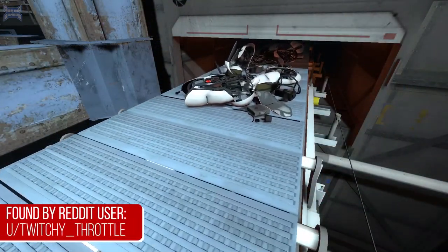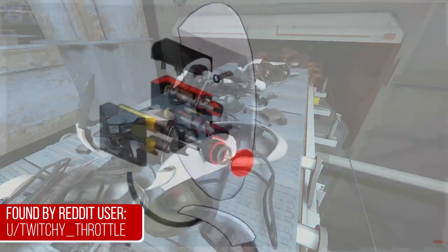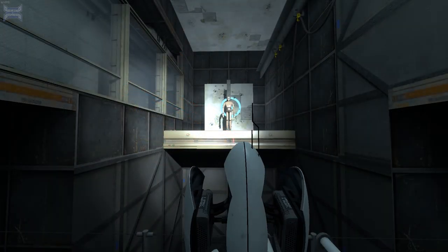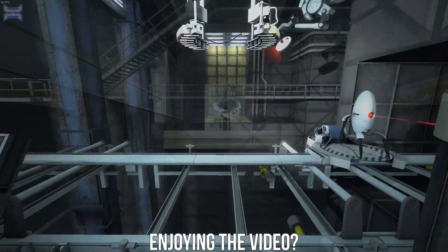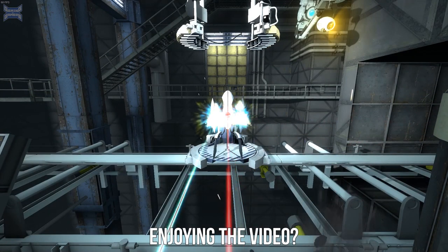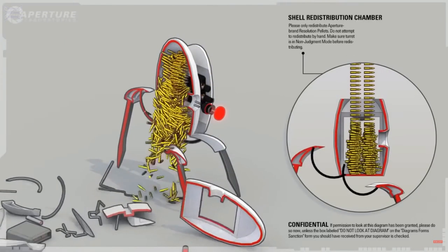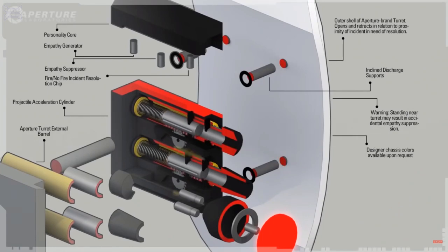Up next, have you ever wondered why the turrets don't seem all that strong? The reason is shown in this image. Normally, bullets are fired by a pin that slams the back of the cartridge, causing a small explosion which sends the bullet flying out at a high rate of speed. However, the turrets in Portal are simply filled with bullets and use a spring-loaded piston to basically push the entire bullet out — but not nearly as fast as a normally fired bullet.